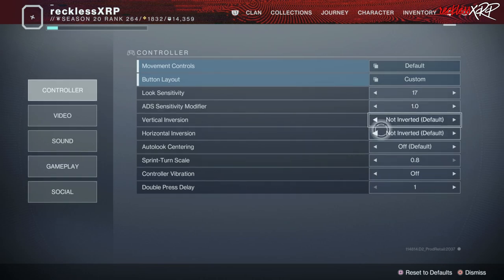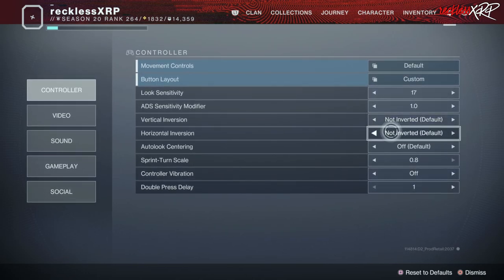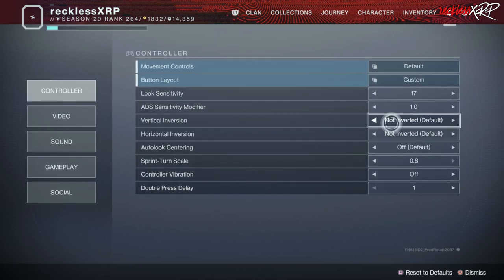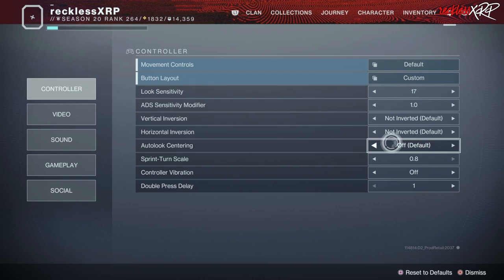For vertical inversion as well as horizontal inversion, I keep both of these at default, which is not inverted — you don't need to invert your axes. As for auto look centering, what this does is it will automatically look back to center every time you do something. You do not want this on in PvE or PvP, especially not PvP, because it will mess up your gameplay. So turn this off.